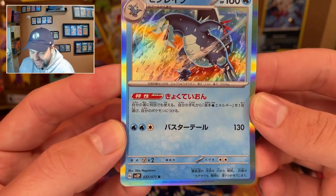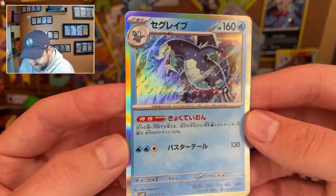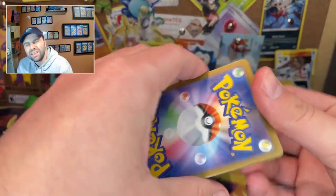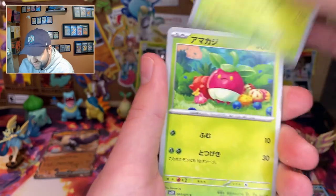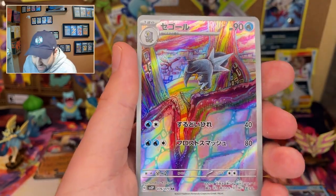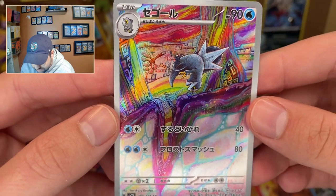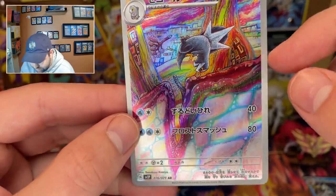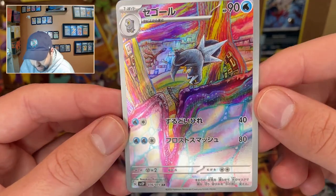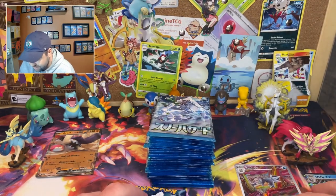Arctibax — no wait, Baxcalibur! So much bacne it became a dragon and decided to turn into icy cold death. Baxcalibur — there's our first holo. Here's a Serena, she's thick. An apple, the doggy, a cup of tea — and there's our first character rare, also known as an art rare. That is the pre-evolution of Baxcalibur, which is Arctibax. It is AR76 out of 71, making it a secret rare. Nice colorful artwork — that is our first hit of the day.